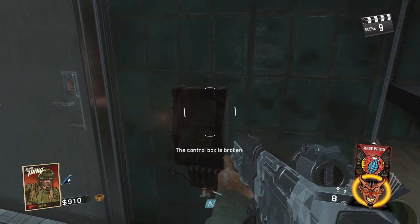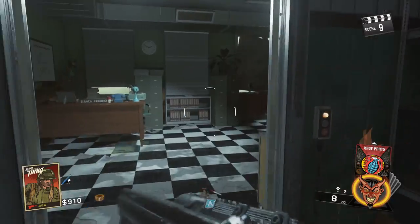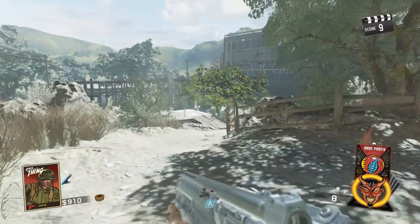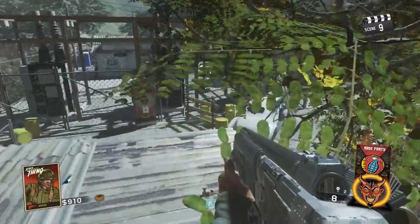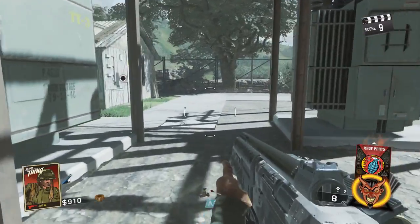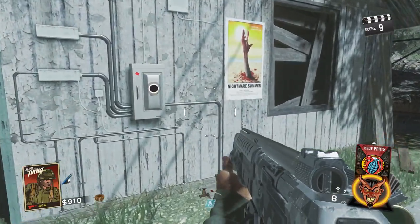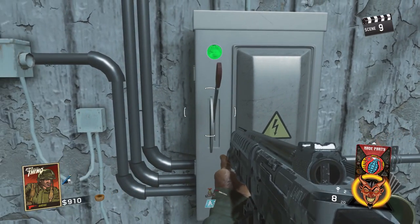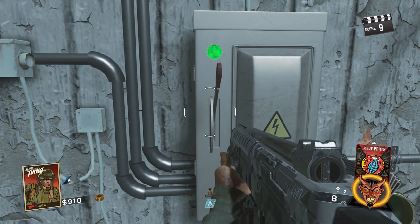We're going to go by Dead Eye Dew Drops again and make our way through the back entrance of the market. This was one of my first games on the map, so once I found where power actually was and how to turn it on, I wanted to make sure to make an easy tutorial for you guys to follow. As you can see, we're going to go back through the power grid and just place the handle in and actually turn it on. That's literally all you have to do — it is very, very simple.